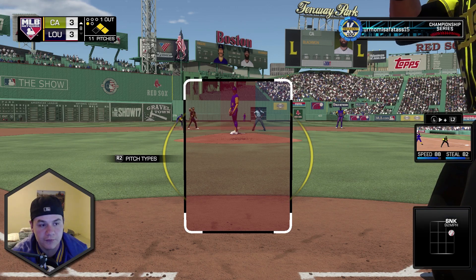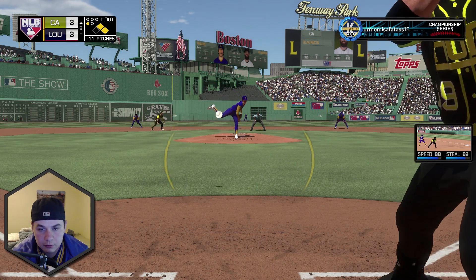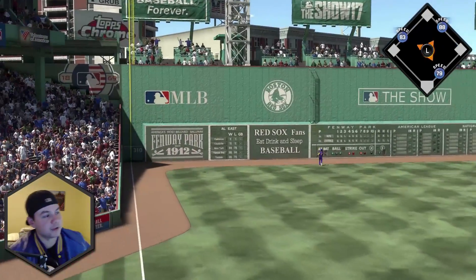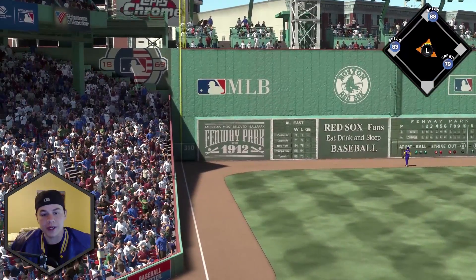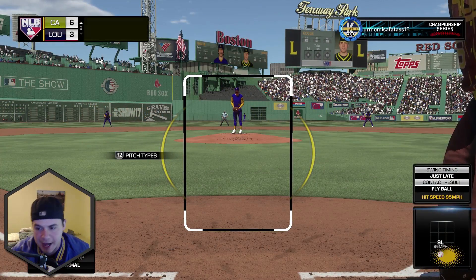I'm going to be so frustrated if we get out of this inning without getting a run. Now he's ahead in the count — you got to keep him back on his heels a little bit. No double plays, only three-run dingers. That's the only way we play out here. Charlie Blackman puts us ahead by three!